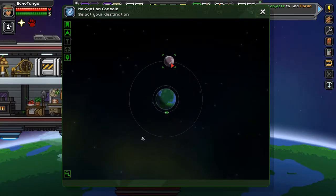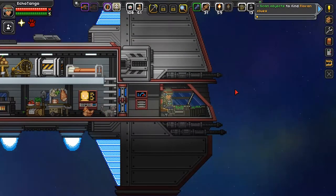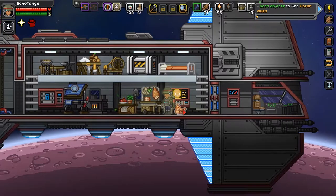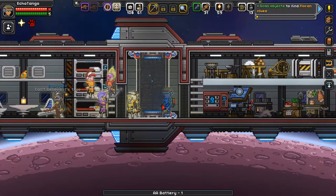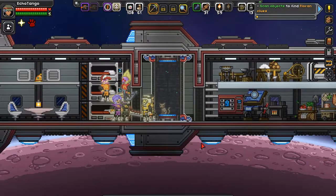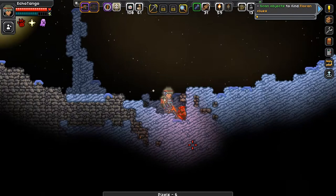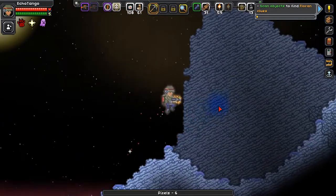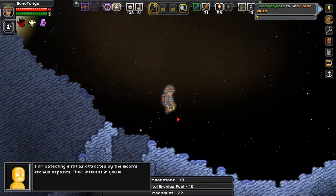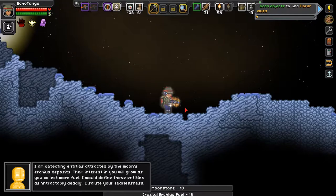Let us go to this moon. All right, here we are. Get your mining tools out — beam down. I'm not sure exactly where I'm going to go and find this stuff. Oh, here's some! So this is the stuff we need. 'I'm detecting entities attracted by the moon's Erchius deposits. Their interest in you will grow as you collect more fuel. I would define these entities as intractably deadly. I salute your fearlessness.'